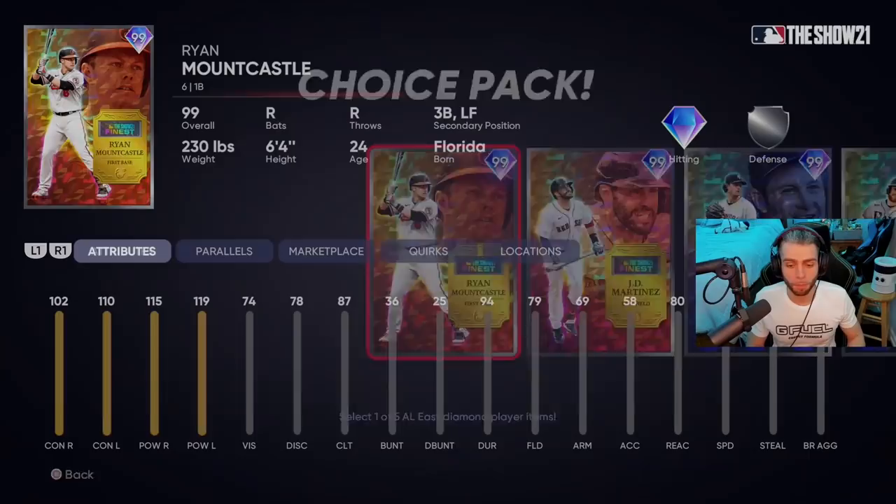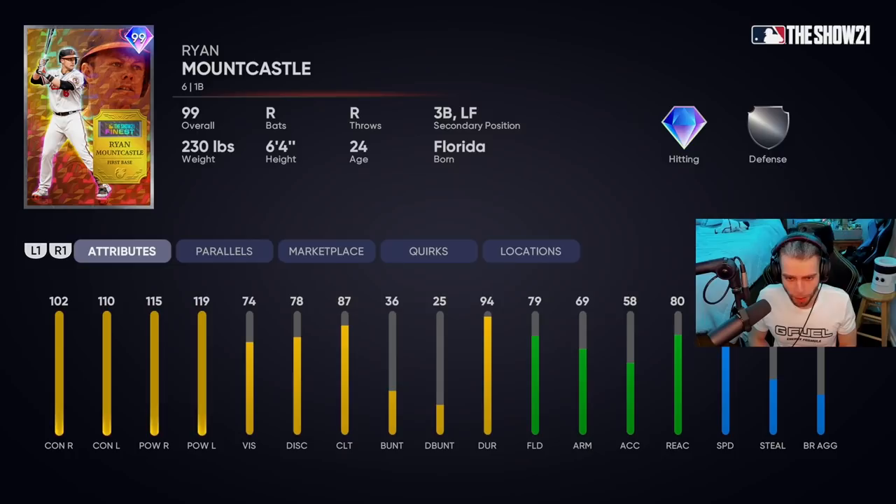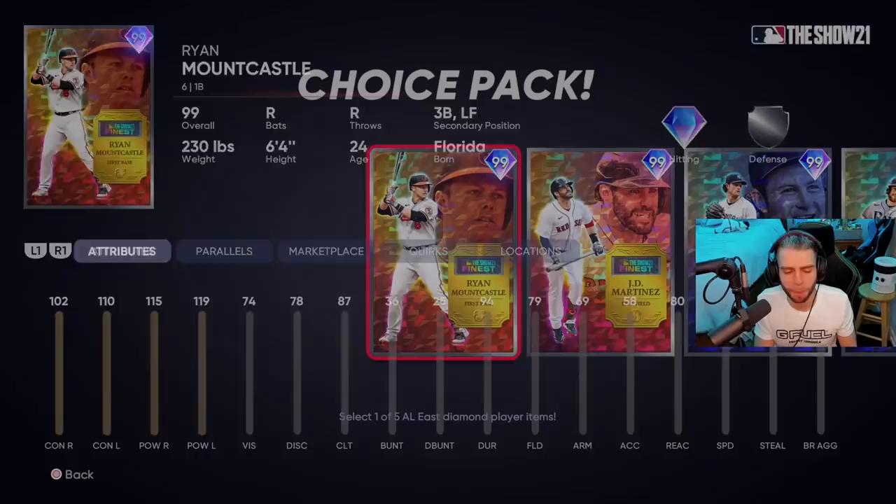First up: Ryan Mountcastle — great year for the Baltimore Orioles. 102, 110 contact; 115, 119 power — power's there, contact versus lefties he's there, but right he's a little bit weak. Defense is kind of whack, decent reaction, first baseman — but he plays third and left too. 76 speed, he can run a little bit. Quirks: Breaking Ball Hitter and Road Warrior, which are cool. Factoring all the cards available at first base, third base, or left field, his numbers being weaker versus righties in a righty-heavy meta hurts him. He gets a C.